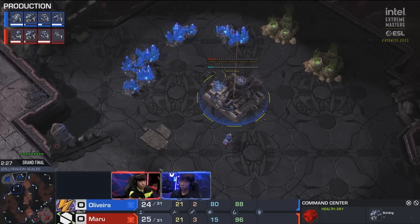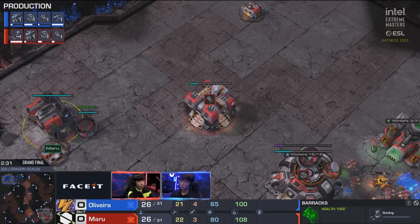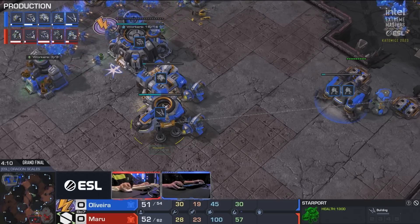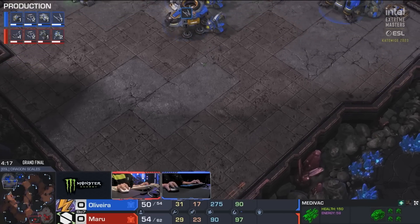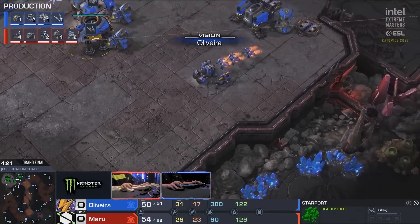Command Centers on the way at exactly the same time as well. Very, very similar builds, but not 100% the same. We do have a Raven for Oliveira about halfway to completion. Pretty standard stuff as the Medivac is going to pick up for Maru, headed northbound over here. Meanwhile, the rest of his forces are probably coming out to the ramp at the entrance of Oliveira's base.